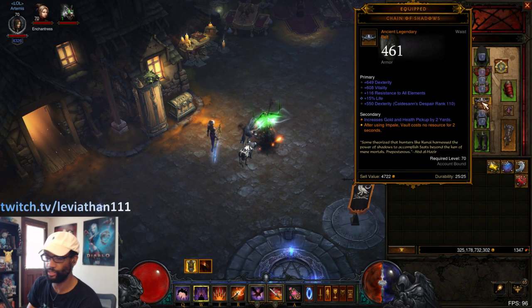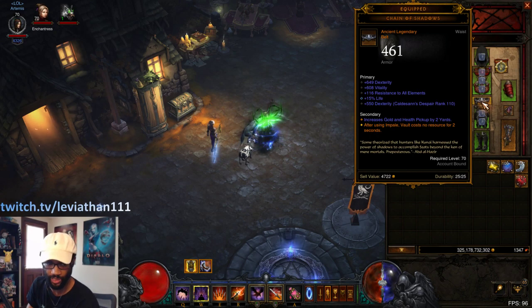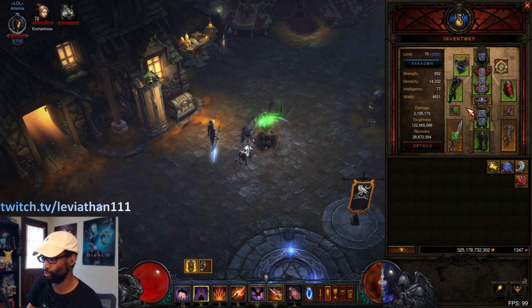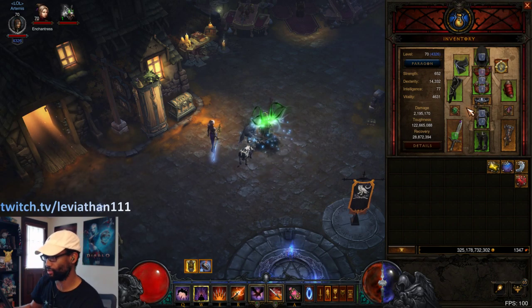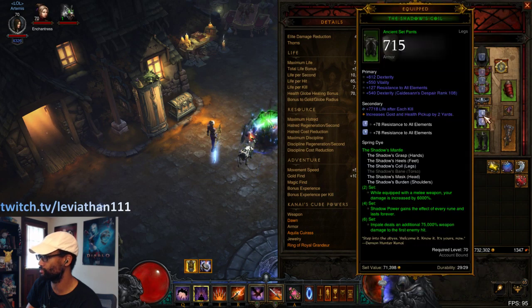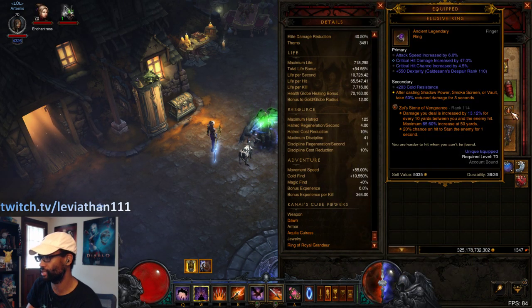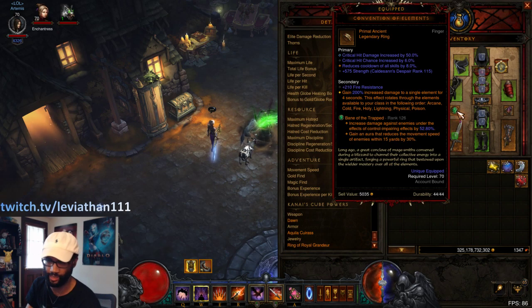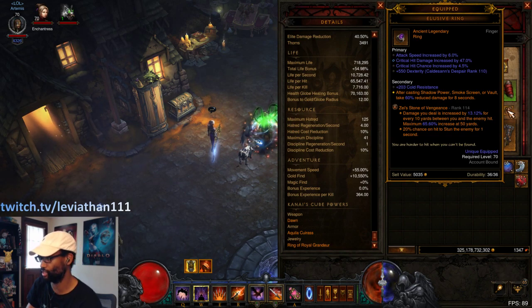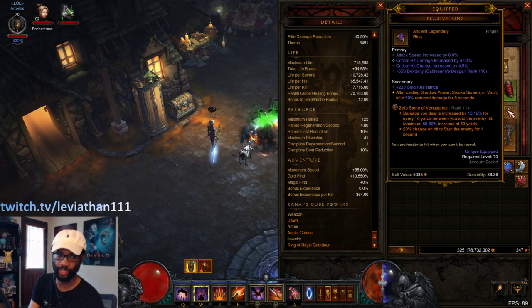We are still keeping the Chain of Shadows built in here — the infinite vaulting is what allows us to get through the rift so quickly and find those elites. Since we're not using the Endless Walk setup and now have Flavor of Time, we can actually still include both rings here even though we have to use a Ring of Royal Grandeur in our cube. That means we have Convention of Elements and an Elusive Ring — obviously big DPS whenever you're on the lightning cycle of Convention, and then a big damage reduction whenever Elusive Ring is active.